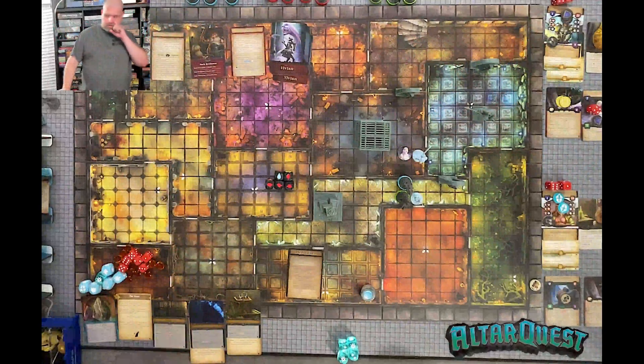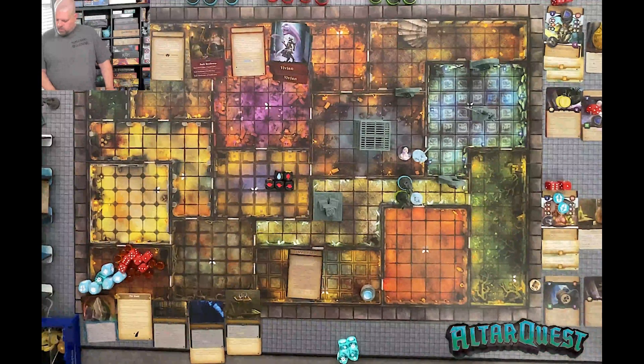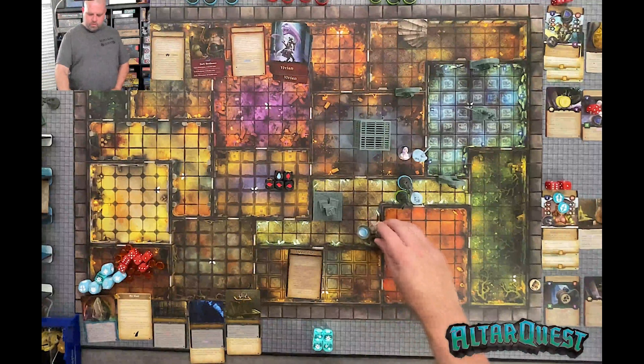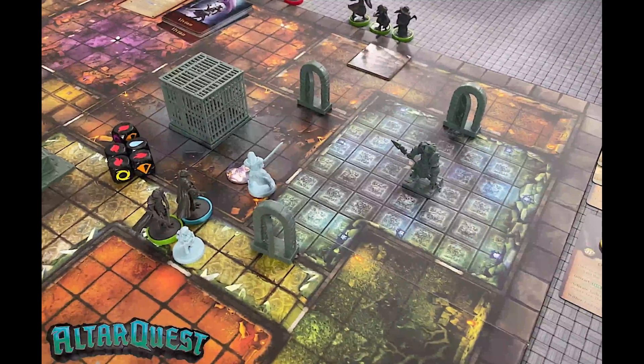Let's just get started and we're gonna start with our hero turns and see what happens. We're gonna start with Gavin again and see what he can do — he has his three actions — let's go look and see what he can do this round.